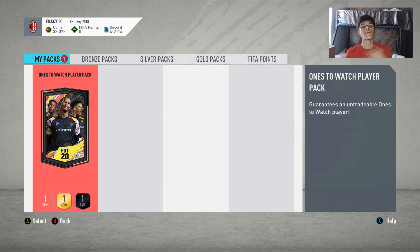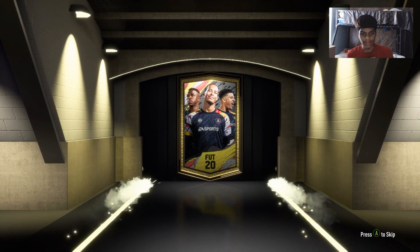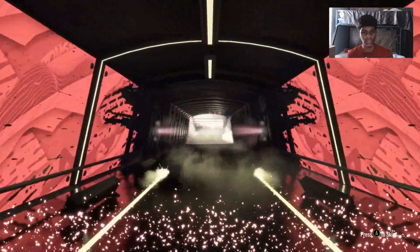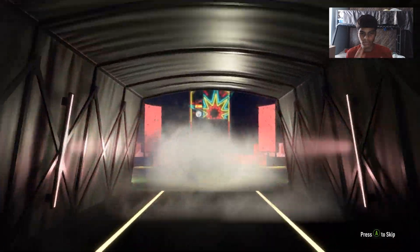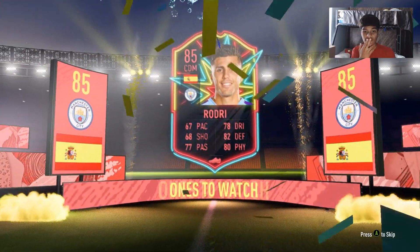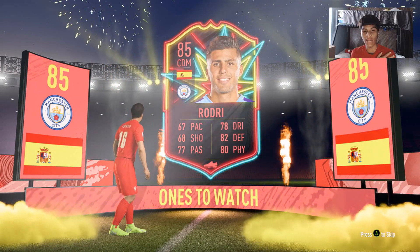Let's go ahead and open our Ones to Watch player that we get for pre-ordering. Hopefully we get like Hazard — I doubt it though, I'll probably get something crappy. It is a walkout! Looks like Spain — I don't even know who they are. Man City... Tiago? Wait, is that his name? Rodri — yeah, there we go. 85 rated. That's actually not bad, that's a pretty high rated card.